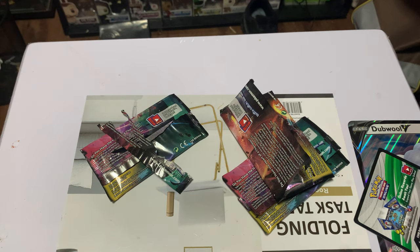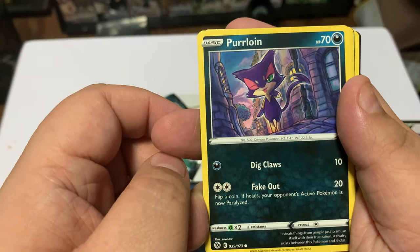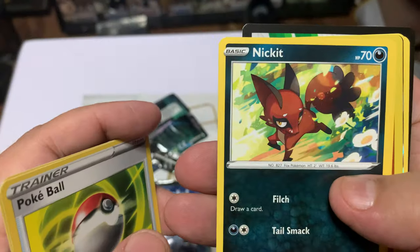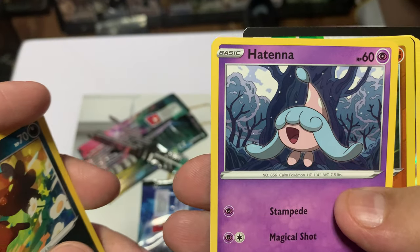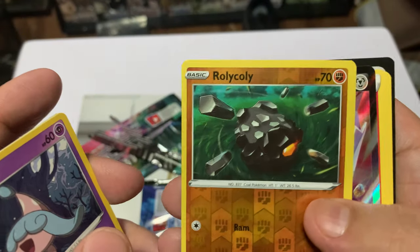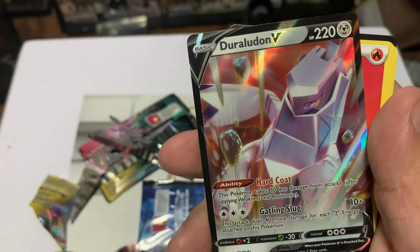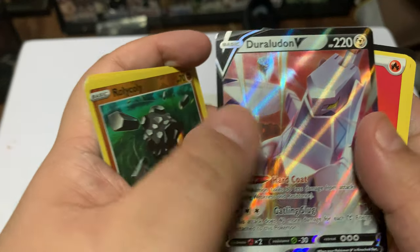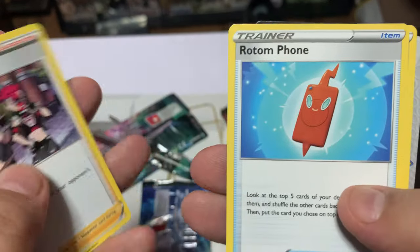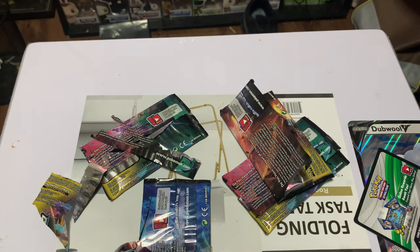Last pack, here we go: Purrloin, Scraggy, Pokéball, Nickit, Hattena, Roly-Coly again — this one's a hologram though — Arrokuda, Dawn, Energy, Team Yell Grunt again, Rotom Phone, and Milo. So those are all the cards that I got in the pack.